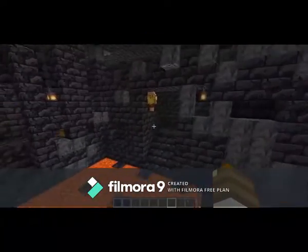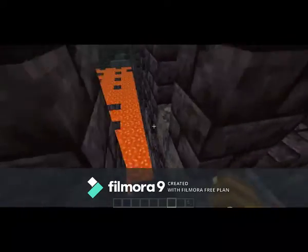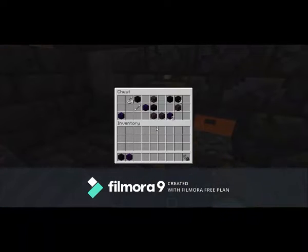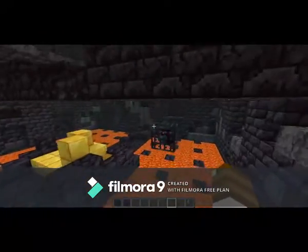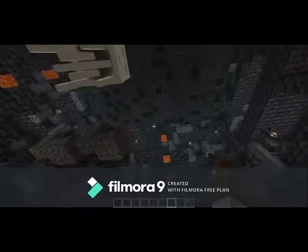A whole bunch of gold — this is really nice. I also just saw a chest back here. Let's see where it is. Yeah, here it is. Lots of gilded blackstone, obsidian, crying obsidian, and some arrows — that looks like it would be incredibly useful. There are also magma cube spawners. People could definitely tear this down and use it to make a magma cube farm.